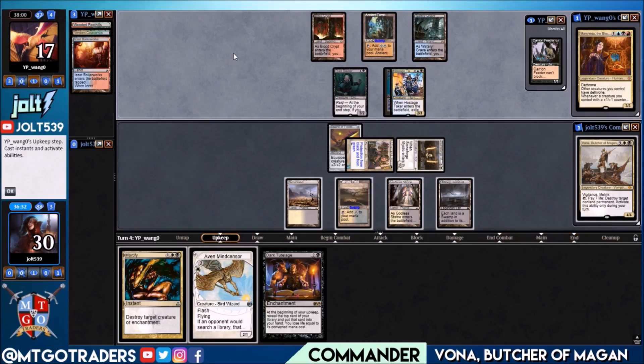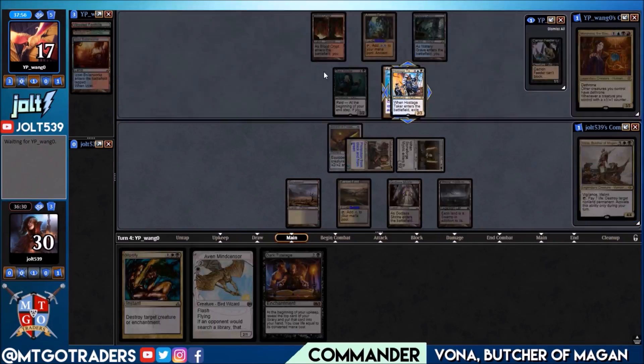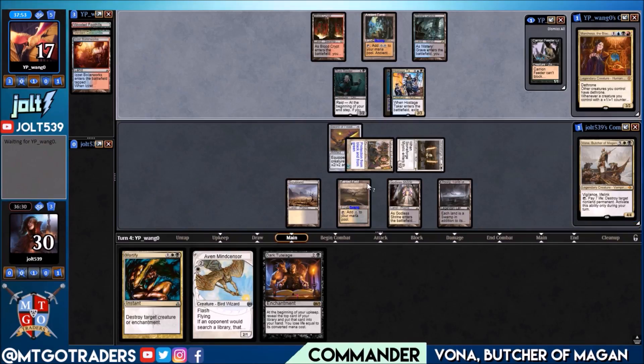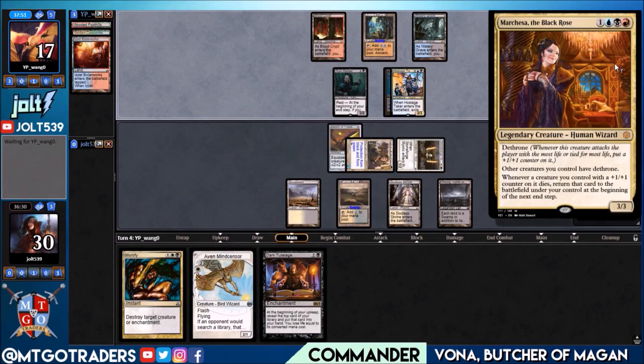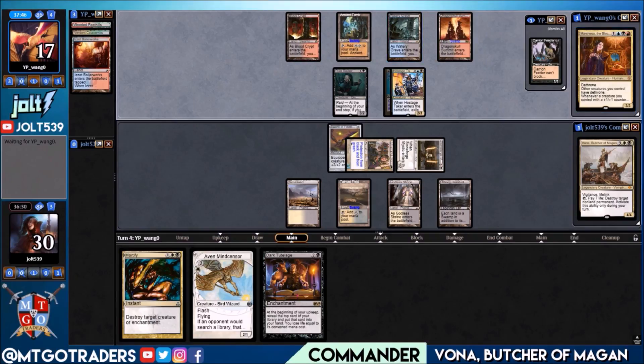We'll leave up Mortify — worst case we flash in an Aven Mindsensor. Hopefully we hit the land drop next turn, get down Vana, start going for those activations, and really clean the board up. We want to keep that Dethrone off the battlefield, because whenever they attack and put a +1 counter on things it adds up quickly — we're at 30, but those counters do matter.